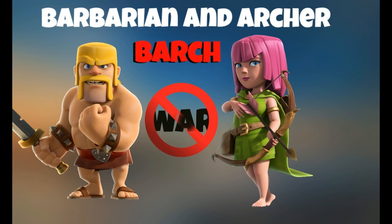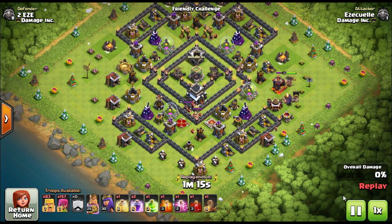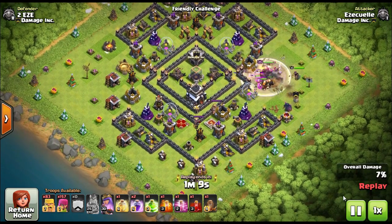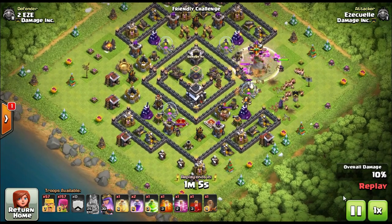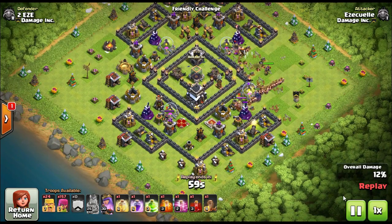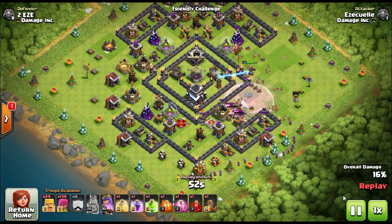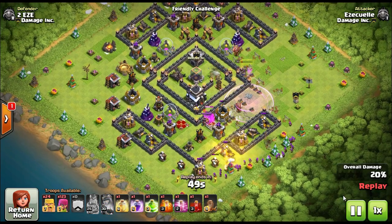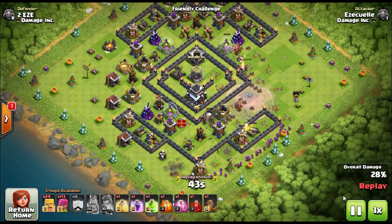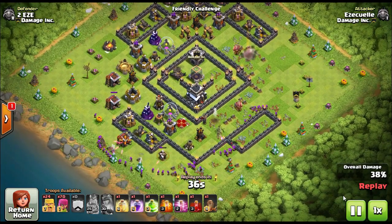The very first attack is called the Barge, and this is a Barbarian and Archer combination. The concept is that we use Barbarians as what we call tanks. Tanks are the troops that absorb all the punishment from the defenses. Both Barbarians and Archers are one housing space troops, so they're light troops, but Barbarians are a lot stronger than Archers. We'll use Barbarians to soak up damage while Archers shoot over their shoulders to take out defenses. This is one of the first combinations you'll use in the game.